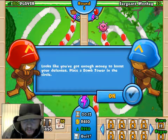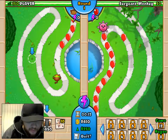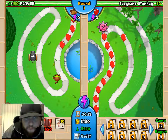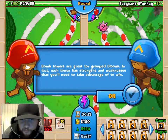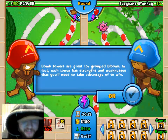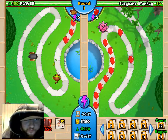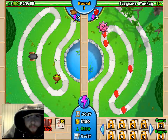Looks like you've got enough money to boost your defenses — place a bomb tower in the circle. Boom, bomb tower! Bomb towers are great for grouped bloons. In fact, each tower has strengths and weaknesses that you'll need to take advantage of to win. Okay, I think I got it.